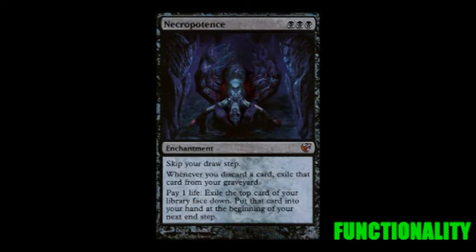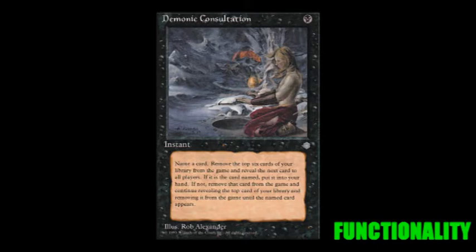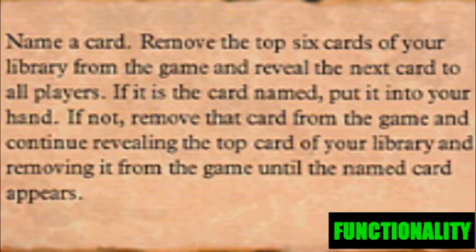Card advantage is critical when you're engineering a deck. Being able to get the cards that you want at practically any time makes it painfully easy for you to overpower almost any opponent. Now speaking a little bit about the Demonic Consultation — that drawback is a bitch, I'm not going to sugarcoat it. But the payoff leads to more victories than losses.